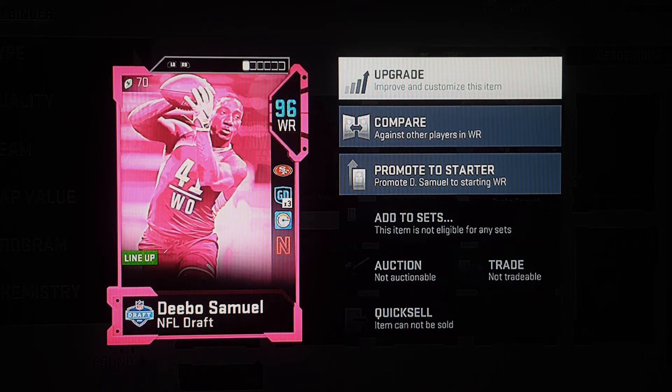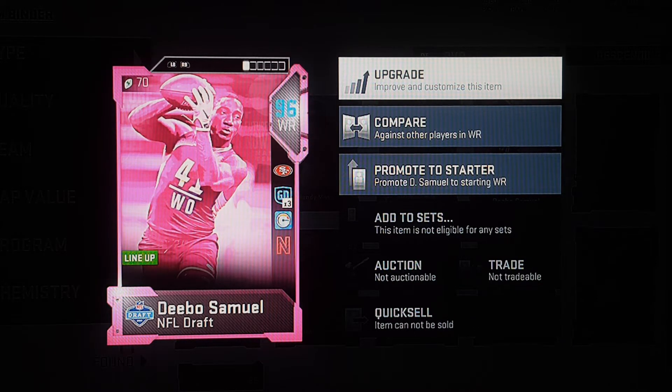Back at y'all again with another video regarding Madden 19 content. And today they had some second round picks that came out — I want to say like 30, maybe 20-something players. But they had some players that came out, and Deebo Samuels was one of them for the San Francisco 49ers.